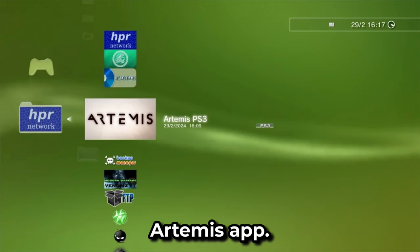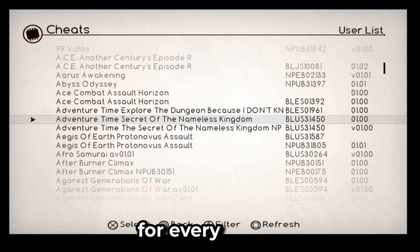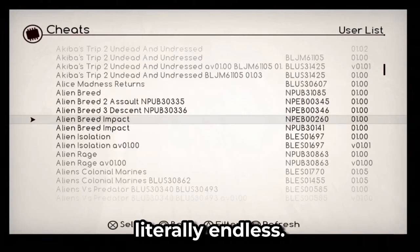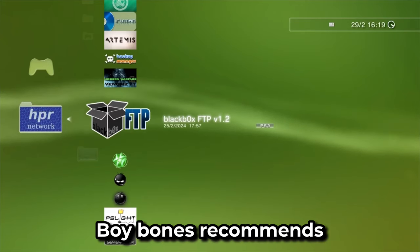Up next is the Artemis app, which is very highly recommended. You basically get an entire database full of cheats and mods for every single type of PS3 game ever made — the list is literally endless. You can also use this app to install your own net cheat codes.